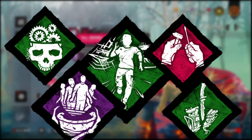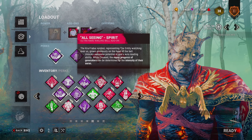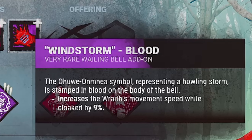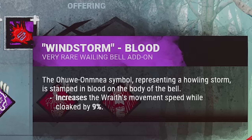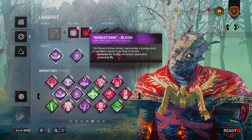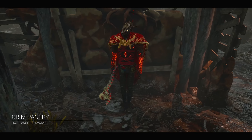These perks might not be as powerful on their own, but together combined with the Wraith's ultra rare add-on, the All-Seeing Spirit, it can be quite really powerful. This very underrated add-on reveals the progress of generators to you while you're invisible, and the generators start off as white when they have no progress and become redder in coloration when progress is made on them.